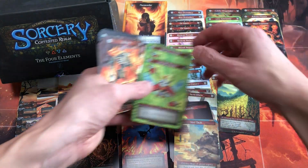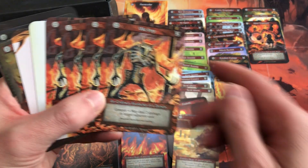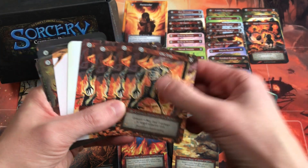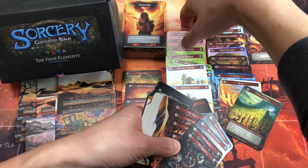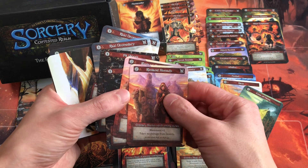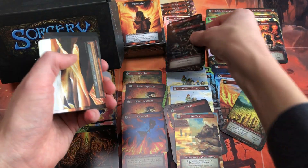We're adding four copies of Violimp — it costs two, deals two damage, has Genesis, and may deal two more damage to a target adjacent unit. That brings us to 40 spellbooks. We're taking out the two Sandworms and the two Rawl Dromedaries to make room, keeping the Pit Vipers for their Lethal and keeping the Rimland Nomads since we have lots of Deserts and they take no damage from them.